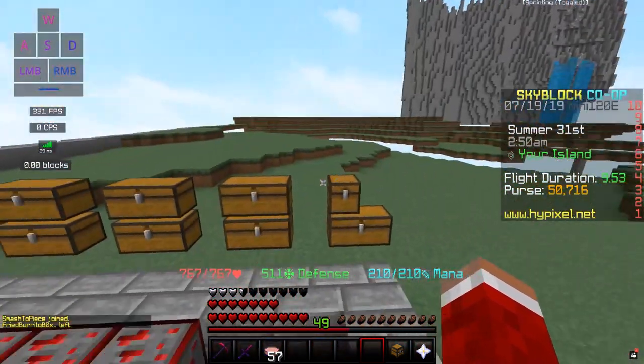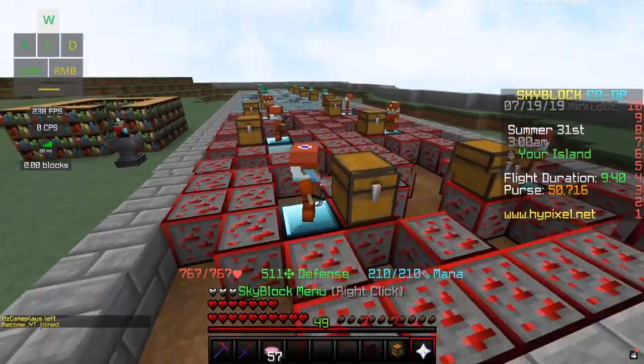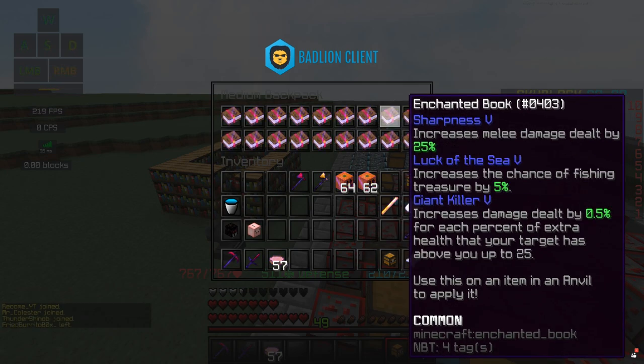We're back — it took longer than expected because I had put the books in the chest when I was done enchanting them, planning to record in the morning. But Thoric decided he was going to use them on an Aspect of the End, which meant I had to get all the books back again. It took us the entire livestream to do it, but we managed to get all the books back somehow. So now we can finally combine the books and enchant our weapon.